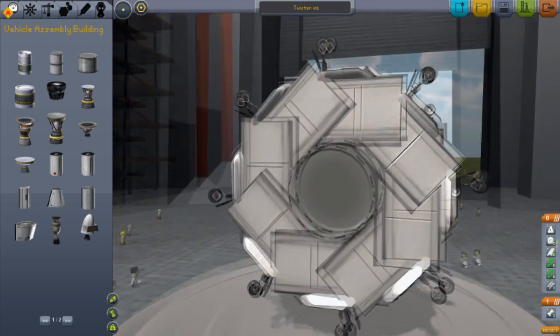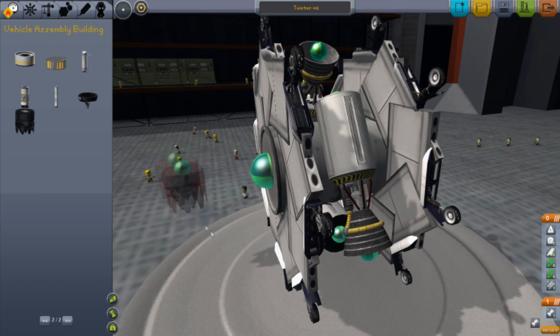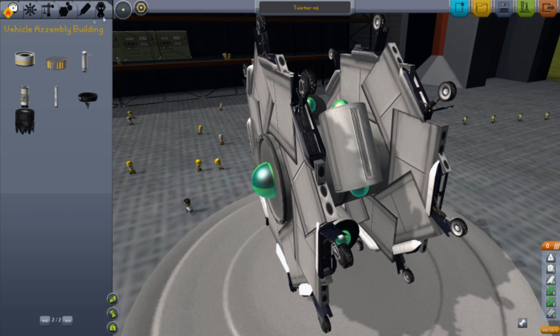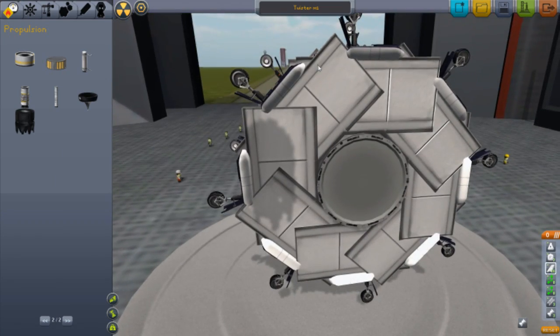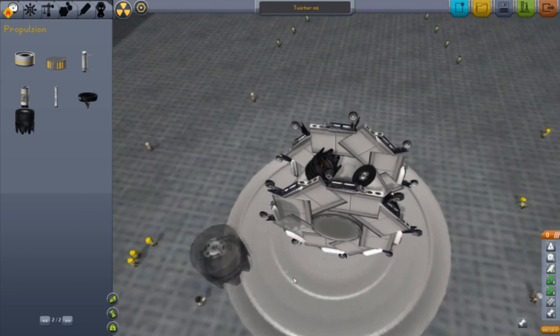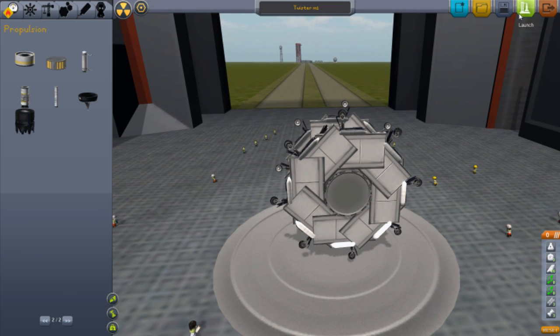We'll try another engine and that will be it for this episode. Let's put them there, give me symmetry. Is that touching anything? Cause we don't want to scrape the ground when it turns. Save and launch that.